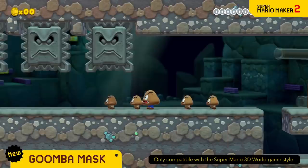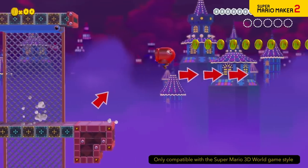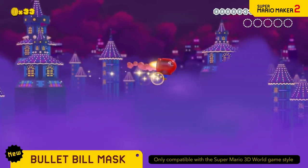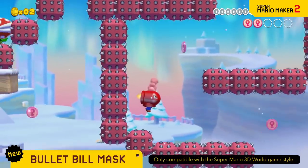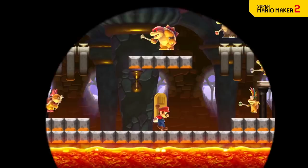Welcome back to Nintendo Land. Today we are looking back at Mario Maker 2's brand new update and talking about the new mask they added for the 3D World theme — the bullet bill mask. You're able to fly through the air with this thing and look pretty cool, so I came up with 10 unique level ideas using this mask.